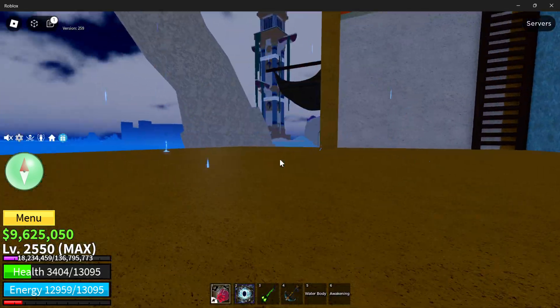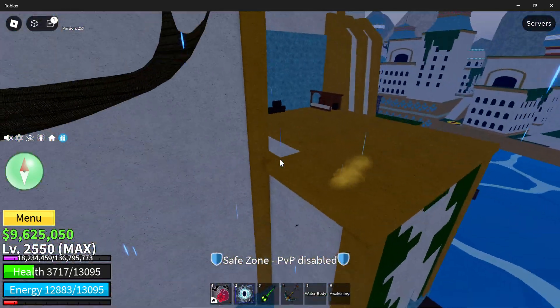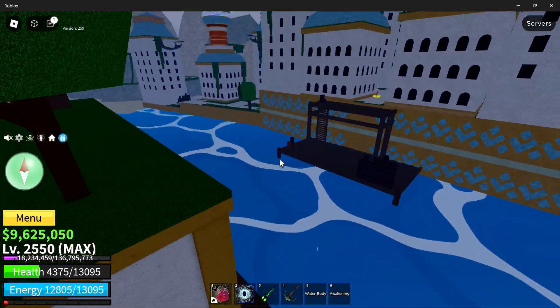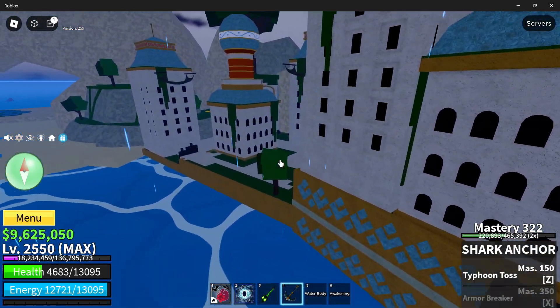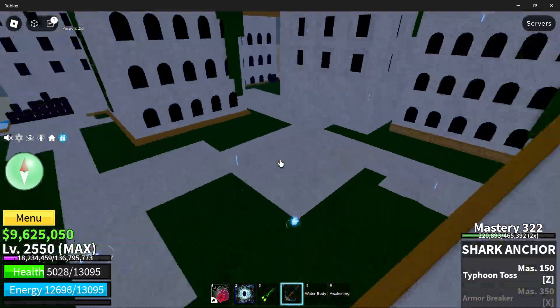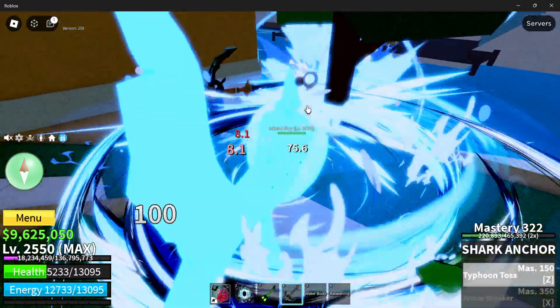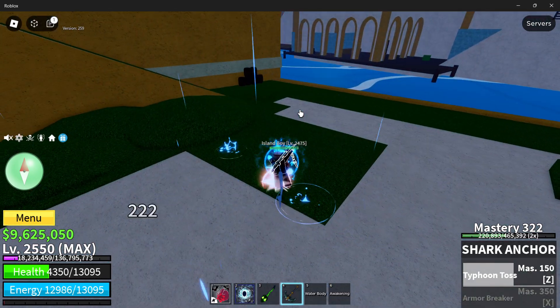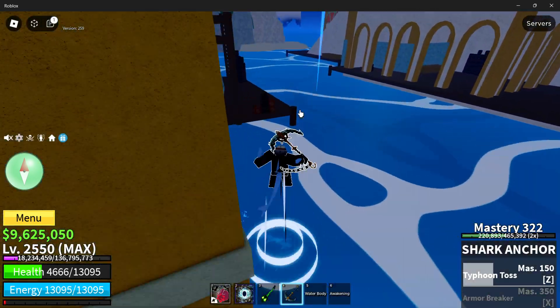That move was almost quadruple what Soul Guitar did — though it only hit once, so it was a little bit under double. A little bit worse than the M1, which is odd, but it does stun. So that was how to get the Shark Anchor and a little bit of a showcase. That's going to be all for this video — thank you guys for watching, I'll see you in the next one. Goodbye.